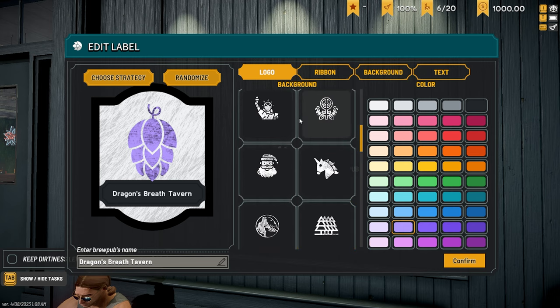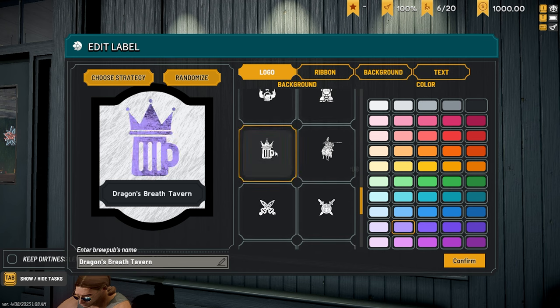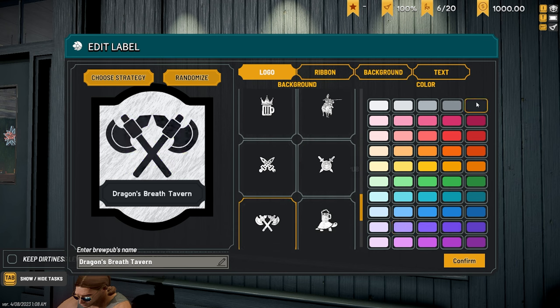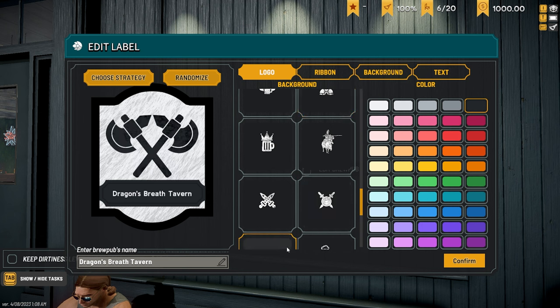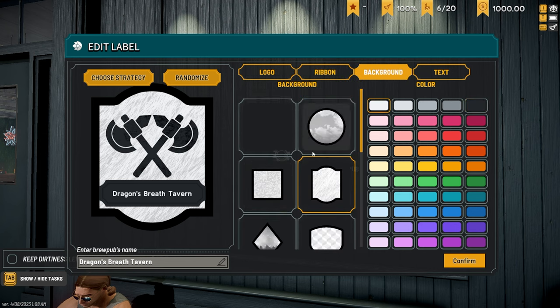To the background — we want something sort of medieval. I wasn't sure if we go with that or the beer, or the axes. Let's go with the axes. Dragon's Breath Tavern, the axes, the bottom right ribbon, that background, and text. I want to keep everything with the same logo, same background, same ribbon, and just change the names and colors as we need.